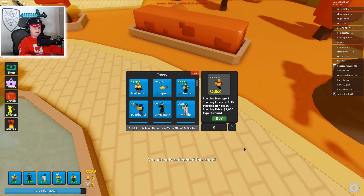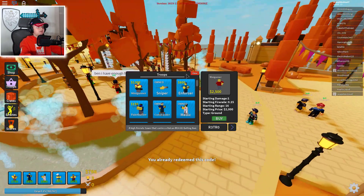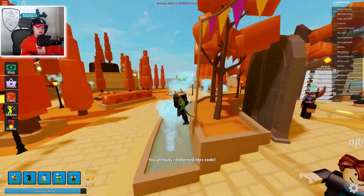And then 'red robot' with a three instead of an E and a zero. You've already redeemed that code. So those are all the working codes in this game.